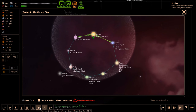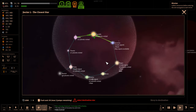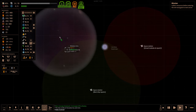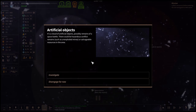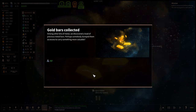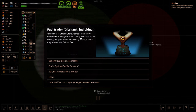Let's get out of here. We're going to warp — hopefully there'll be some... Oh, there's a station there. It's a cloud of artificial objects, possibly remains of a space battle. There could be hazardous conflict remains, such as unexploded mines or salvageable resources in the area. Investigate. Gold bars! Among other bits of metal, we discovered a load of precious metal bars — perhaps somebody dumped them as excess to carry something more valuable. Fuel trader! Probably more expensive. Existential salutations, fellow consciousness — let us trade forms of energy for mutual profit. Our fleet will be leaving the system after this meeting, so this is truly a once-in-a-lifetime offer.